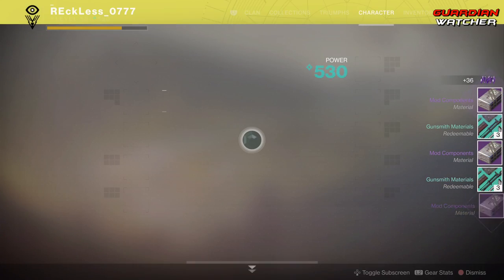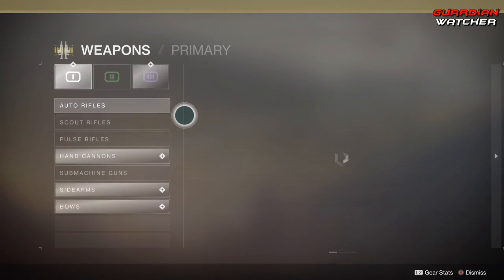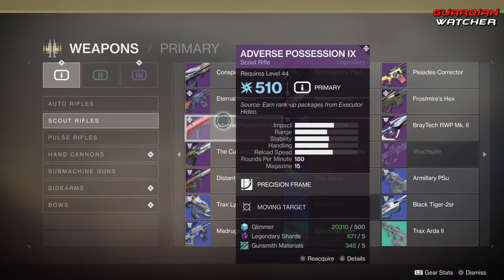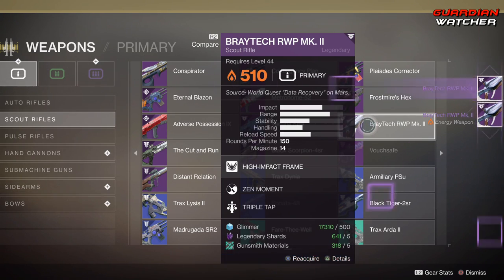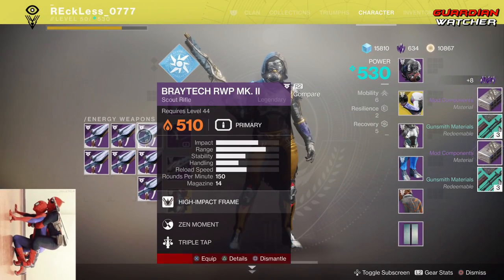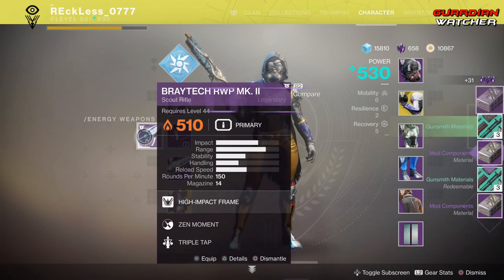You can keep doing this over and over and just recycle your legendary shards as well as your gunsmith materials. In theory, if you have 100,000 glimmer, 1,000 shards, and 1,000 gunsmith materials, you can get 200 mod components. Mind you, you are going to be recycling all of this, so it is not going to take exactly 1,000 shards because it will just recoup itself. Just to show you this works every single time, I'm going to go ahead and do it again. This is definitely a great way to farm mod components if you need them.